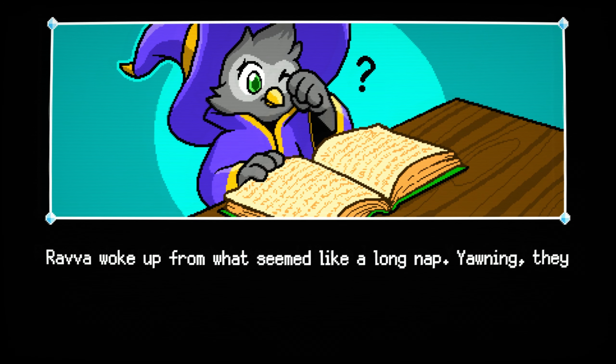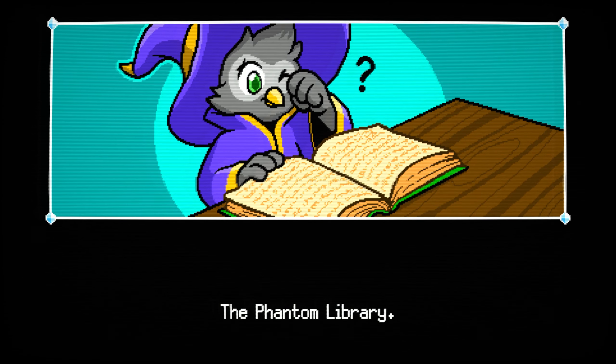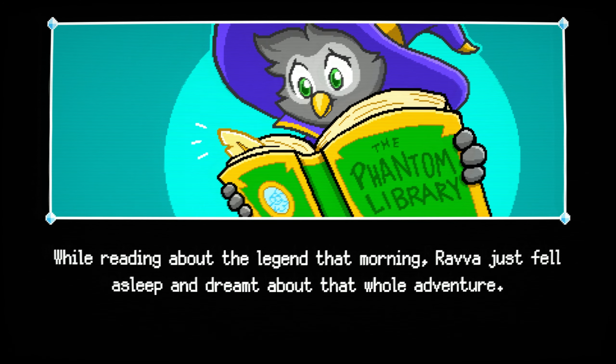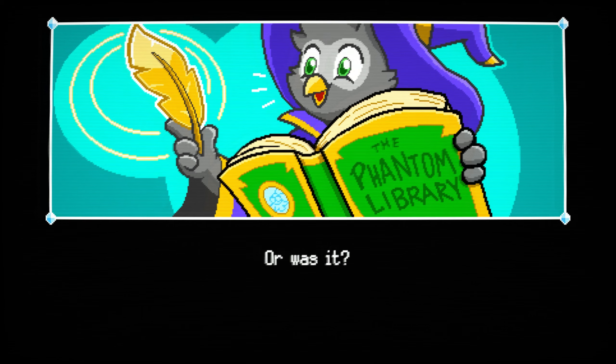Rava woke up from what seemed like a long nap. Yawning, they noticed they were asleep on top of this very special book — The Phantom Library. Don't tell me this was a dream the entire time. While reading about the legend that morning, Rava just fell asleep and dreamt about the whole adventure. All was just a dream in the end. Or was it? They leave us with a mysterious ending — we got a quill, so it possibly did happen. Imagine if Lord of the Rings was just a dream — that grand adventure.